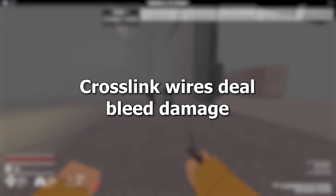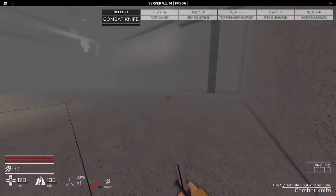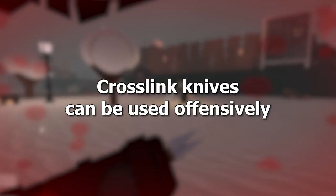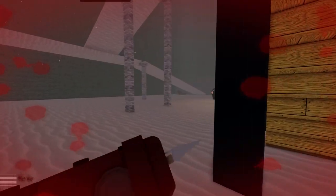The Crosslink's wires also deal bleeding damage, so over time, if you're running around not trying to deal damage or you're low, enemies will eventually die from bleed and the damage they take from running into your wires. You can also use Crosslink's knives offensively — it's actually pretty awesome — and you can decapitate or deal slash damage to enemies.